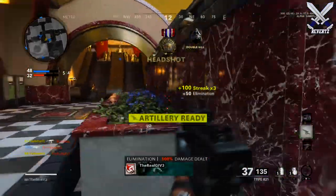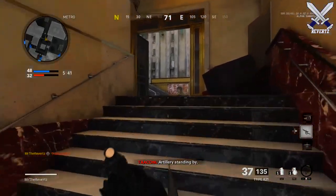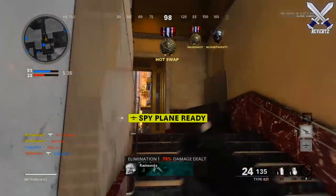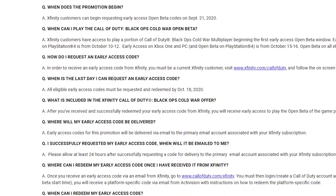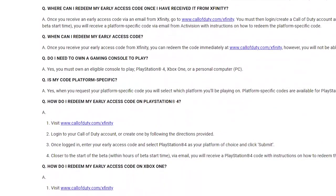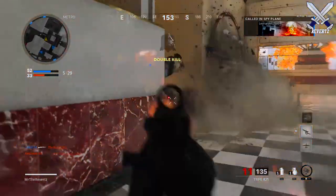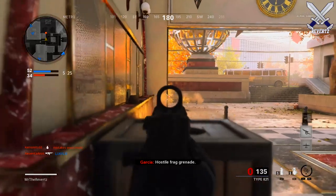You can enter your code on the website, which I have linked down below in the description. When the early access day starts, check your emails because you should be getting an email from Call of Duty that contains the beta download code, which you can redeem on the PSN or Xbox store. I hope I was able to clear up any questions you may have, but if there's something you want to ask, please let me know in the comments. There is also an FAQ for the beta linked below. The file size for the beta is expected to be around 77 gigs on console.